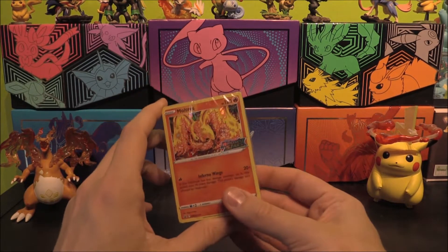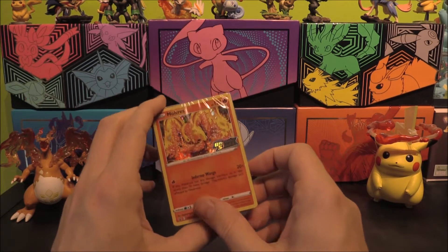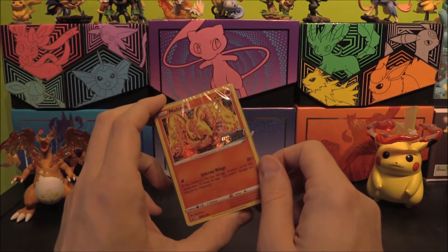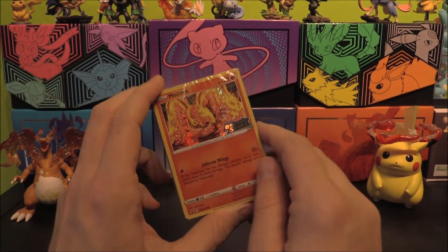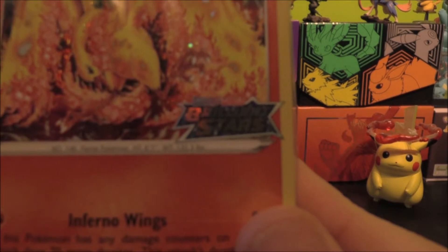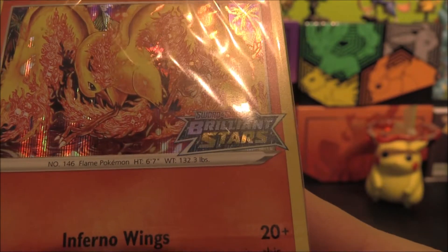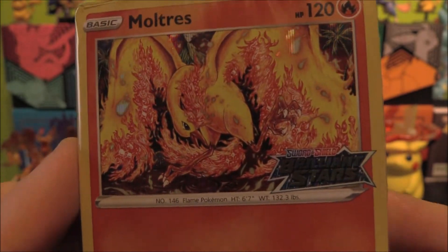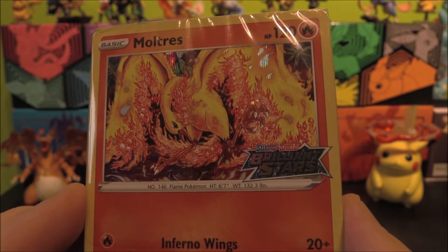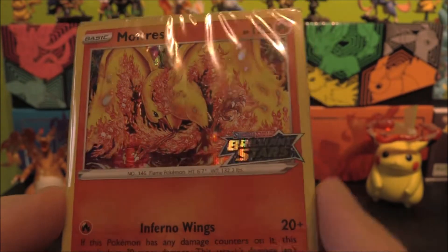First things first — you'll notice these are a bit chunkier than normal. Normally these are a 21 or 22 card pack, but this is more of a pre-release bundle. There's your nice shiny Brilliant Stars promo — there's the set logo. There's the Moltres right there, with absolutely gorgeous artwork. Inferno Wings is a pretty good attack to win with during a pre-release. It's got damage counters involved, so it gets more damage too.